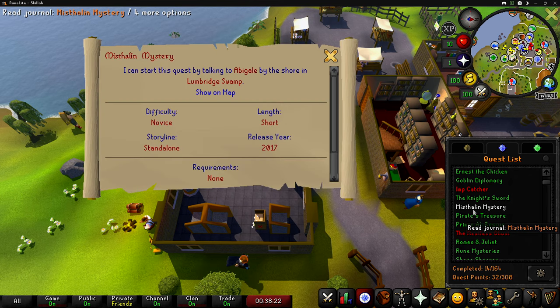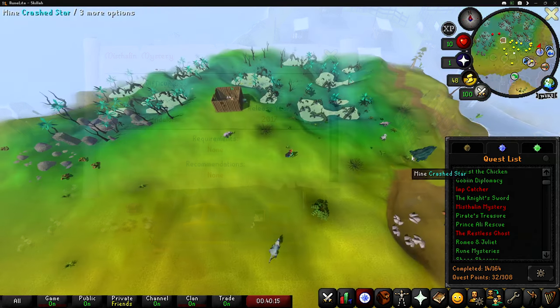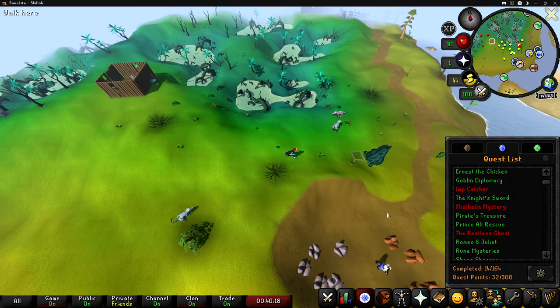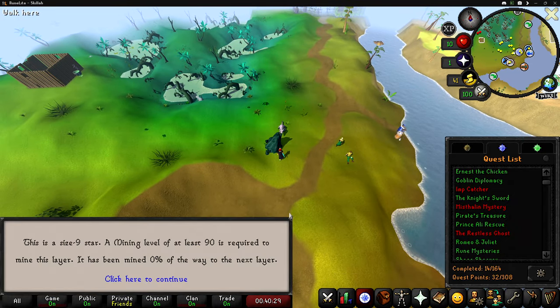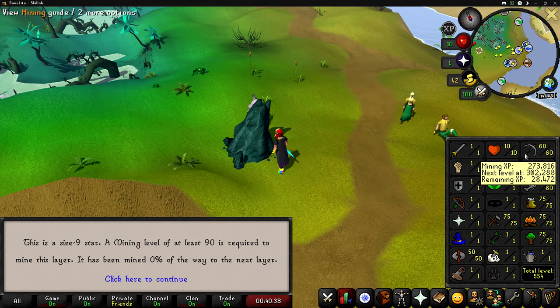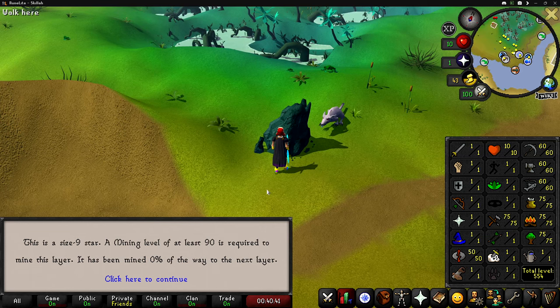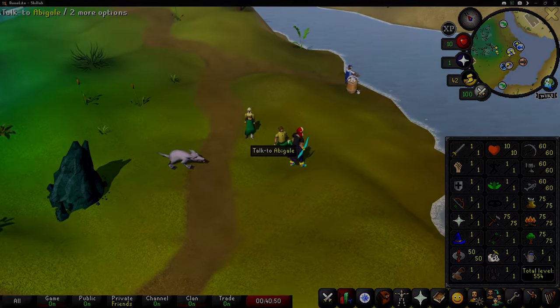We're going to do Misthalin Mystery. I've actually never done this quest — I think I did it when it released back in 2017, but that was the only time and I don't even remember what it is. There's a crash star here — that's pretty cool. I found a tier 9 star at level 90, so I can't mine it. If I had 90 mining this would be an awesome find. Anyway, let's get this quest started by talking to Abigail.